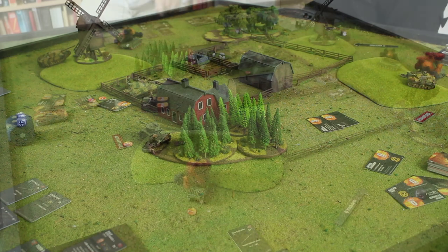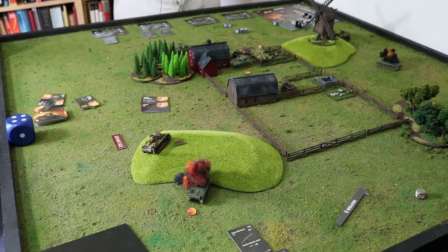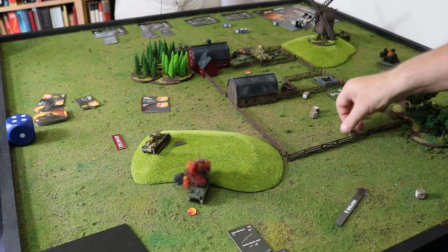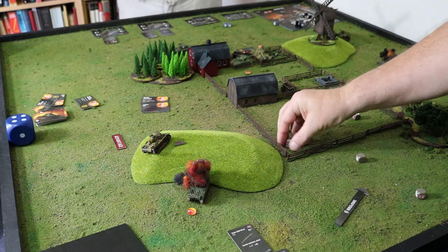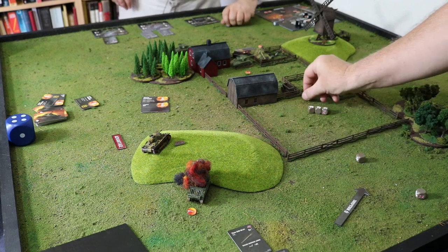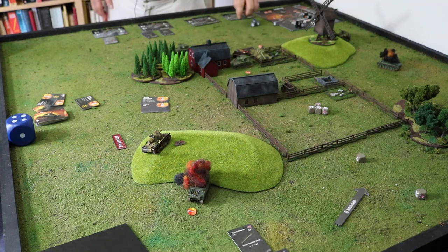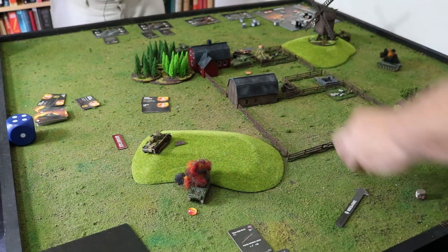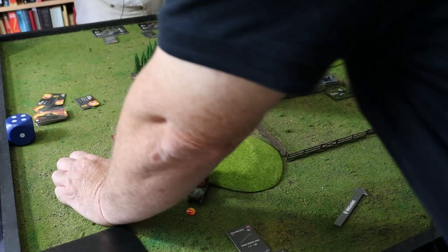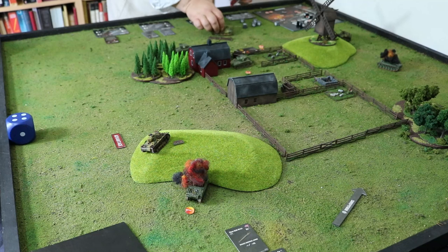King Tiger now has six damage total, maximum is eight. The other Sherman gets full power shooting — stationary, three and one result. Shooting rear not point blank — two defense dice, stop one. One crit plus three damage — King Tiger is dead! Never took part in the battle, drove into the goat pen and died.